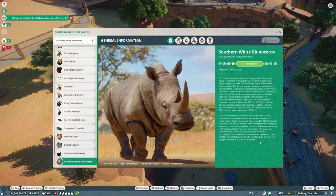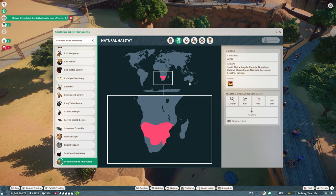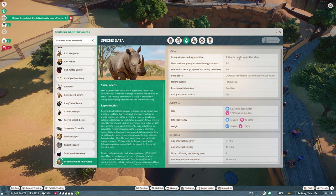Grassland is their preferred biome, so hopefully they'll fit right in over here. I think they'll be pretty comfortable, but they need a lot of space — they need a lot of room to roam. Among all of the animals we've added in this enclosure, they'll be the ones that need the most space to be comfortable. I don't believe they get too big as far as their herd is concerned. The group size excluding juveniles is one to five — one male, four females. Male bachelor group size is one to two, female bachelor group size is one to five. From that you can derive that they are male dominant. Dominant system: dominant male claims territory and females within. They are polygamous. Relation with humans is confident, but guests cannot enter the habitat.